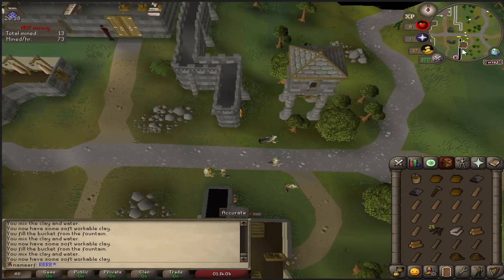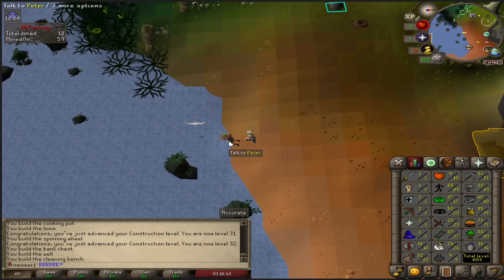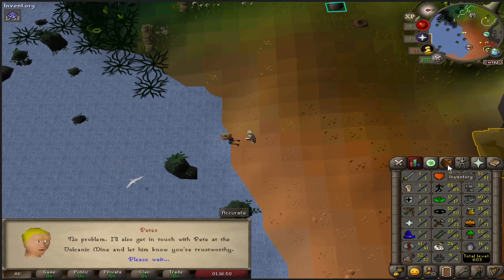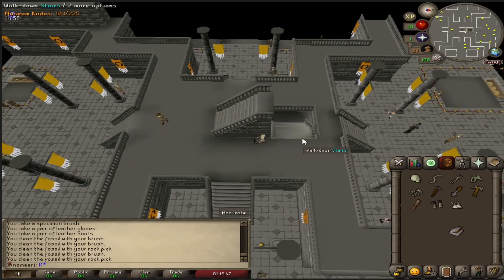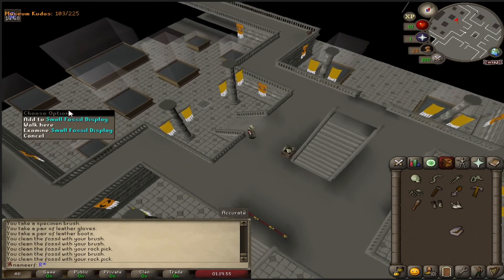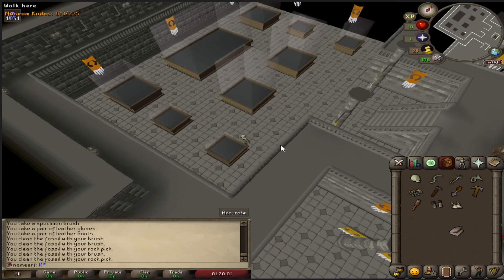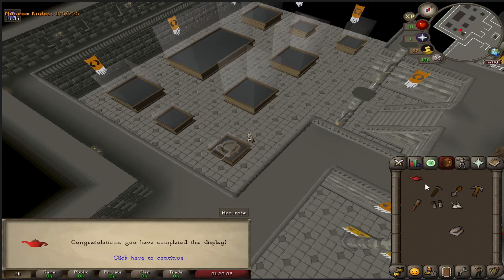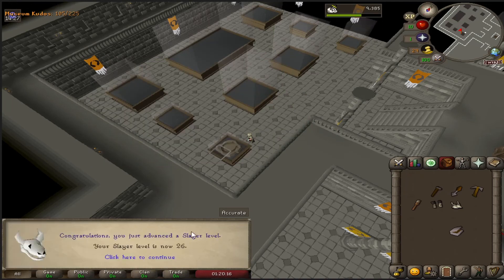I've gathered everything we need to build everything on Fossil Island, so let's go do that. That actually got us two Construction levels, almost three. Now we should be able to talk to this guy and he should give us a fossil — there it is. So now we can turn this in for an XP lamp. We go all the way to the basement, over here, and add them to the display. Spam click it — and there we go, XP lamp! Going on Slayer, of course — 2,000 XP, up to 26 Slayer.